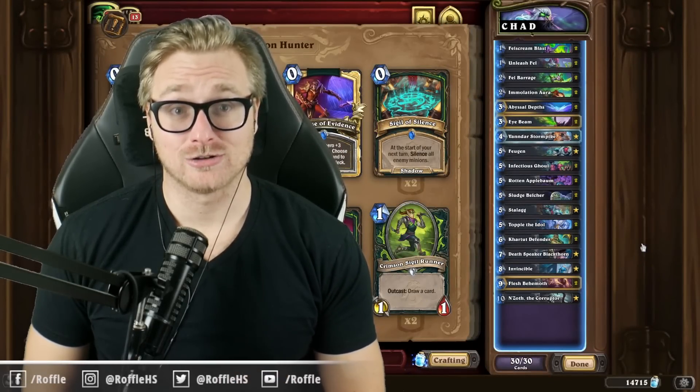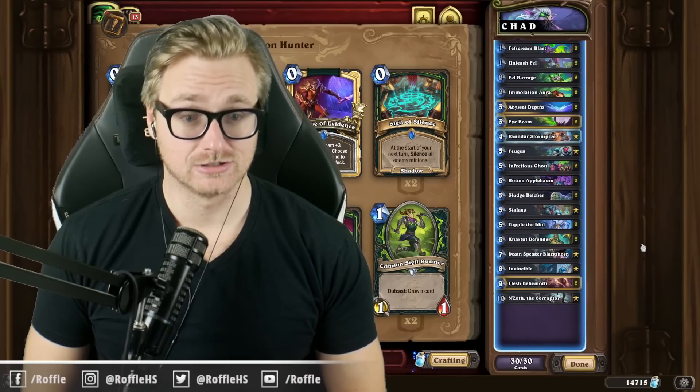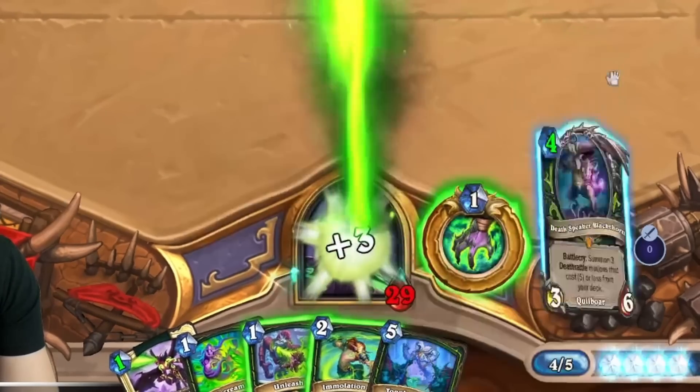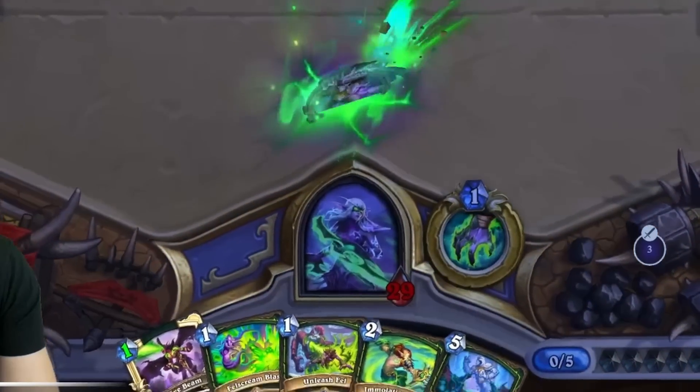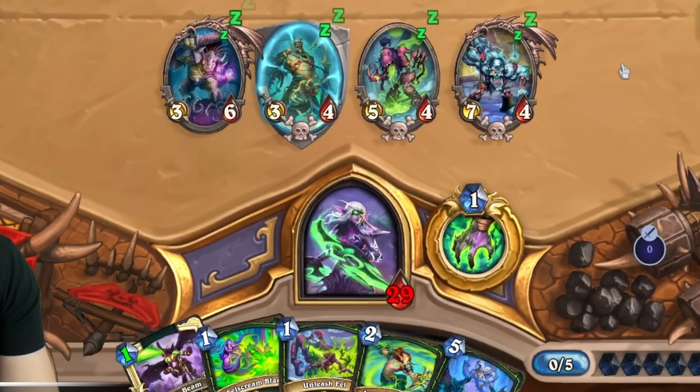Alright folks, the deck is Deathrattle Undead Demon Hunter. The goal of the deck is to use Abyssal Depths to draw into Vandar Stormpike, reducing the cost of a lot of our Deathrattle minions so that they can be pulled from our deck with Deathspeaker Blackthorn, and then brought back to life with N'Zoth the Corruptor.